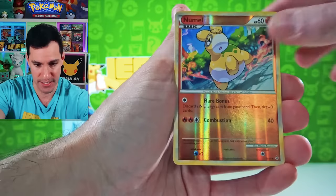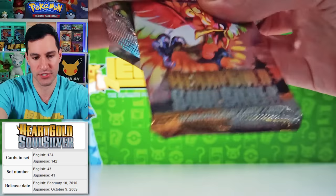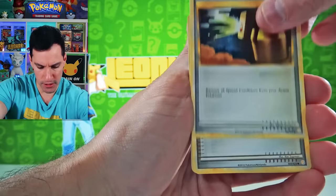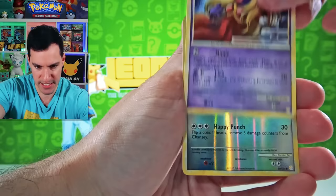HeartGold SoulSilver Base Set — my favorite pack art was Bird is the Word. And then we are getting into Platinum. Full Heal, Professor Oak's New Theory, Donphan, Chikorita, Staryu, Marowak, Chansey, Jynx — she's seen some stuff I guess. Reverse and... Furret. I'm really sorry — trying to get some good pulls, but they're out of my hands.